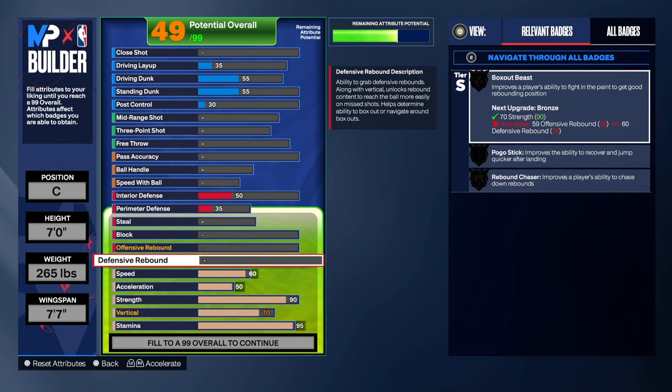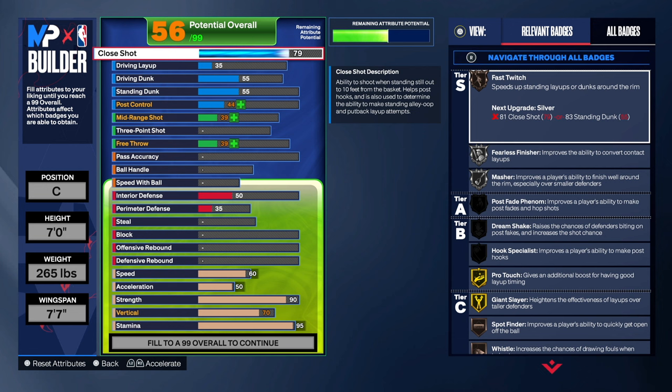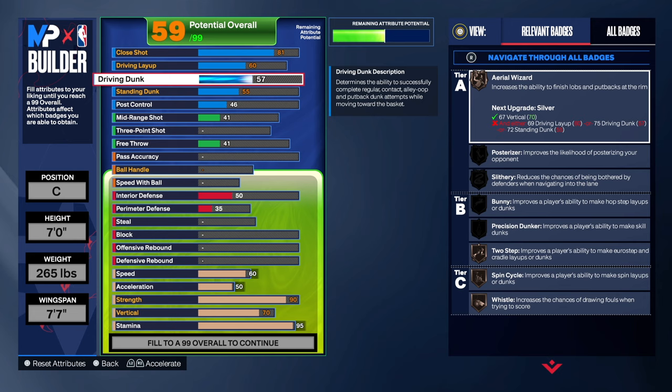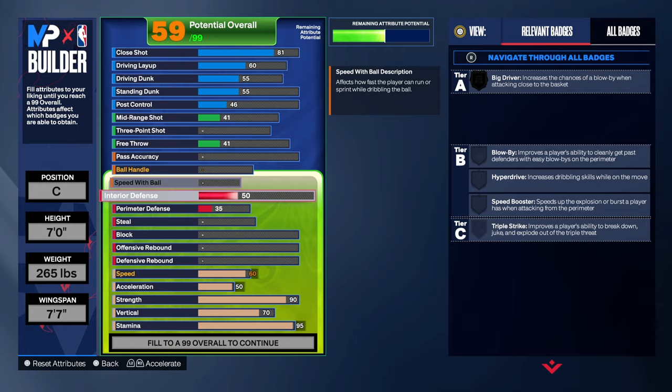Instead of a 71 close shot, we're going to go with an 81 on the close shot. By not having a 99 block, we're able to put the attributes into other categories and make it more dominant. Driving layup I went with a 60 — we still get some pretty decent badges: Two Step and Flow Game on Bronze. We're going with a 55 on the driving dunk.